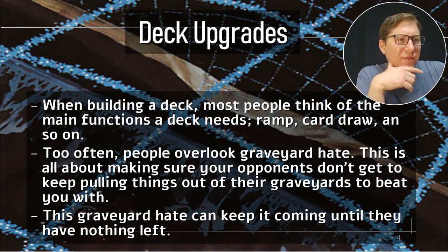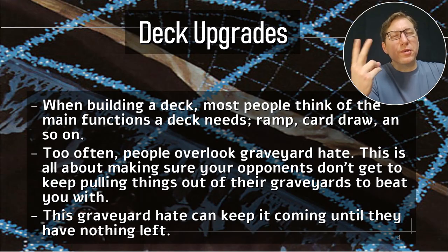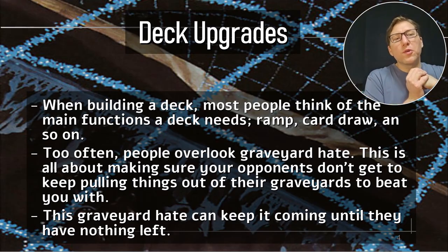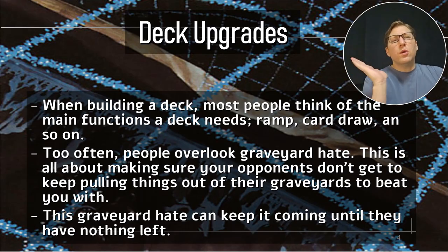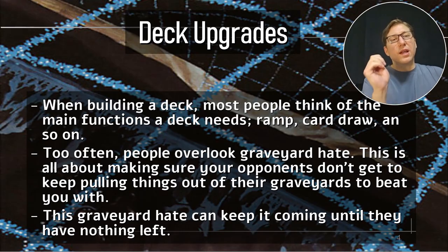When building a deck most people think of the main functions a deck needs like ramp, card draw, and so on. Ramp and card draw are usually the first things you come up with. Too often people overlook graveyard hate. I look for modal spells that have graveyard hate — repeatable or potentially repeatable graveyard hate — making sure your opponents don't keep pulling up the same things from the graveyard. Decks that rely on graveyard recursion are pretty much shut down by graveyard hate, so you can put a stop to a lot of strategies.